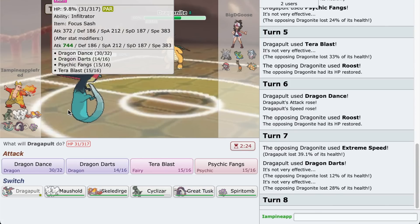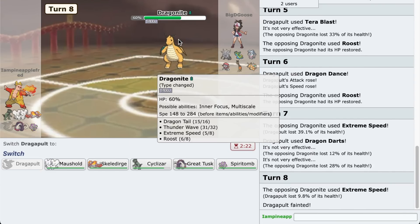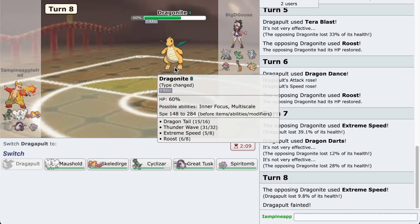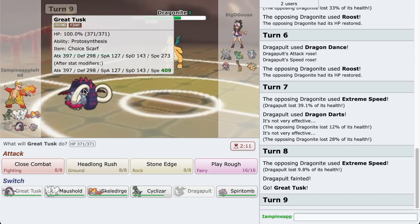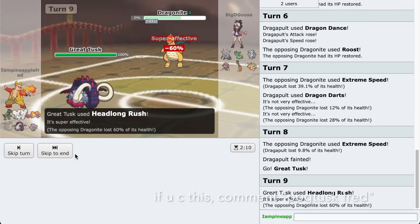Gen 9 is very crazy with the Pokemon introduced, but I do really like the Terastalization concept. I hate the Pokemon and moves introduced though - they're just so broken. Dragonite here is a normal playable set, it's not overpowered. The change to Steel type makes it more fun and interesting. But Pokemon like Maushold are just nuts. They can't really do much to Great Tusk, so I'm gonna go to the Great Tusk here. They won't know I'm Scarfed - at max speed this thing is at 300 speed. I'll go for a Headlong Rush.